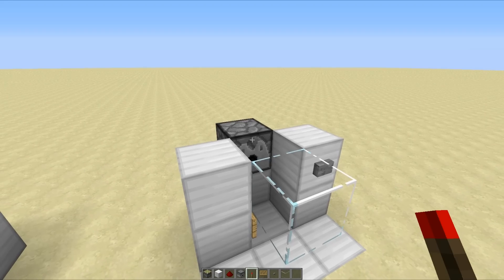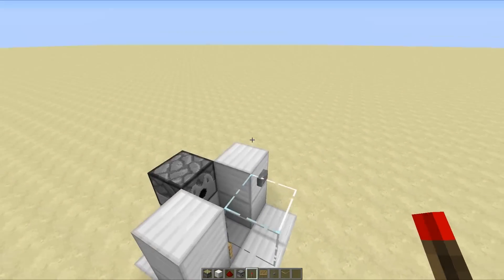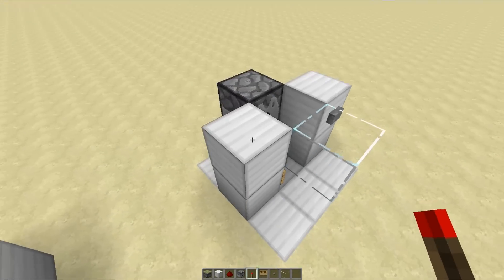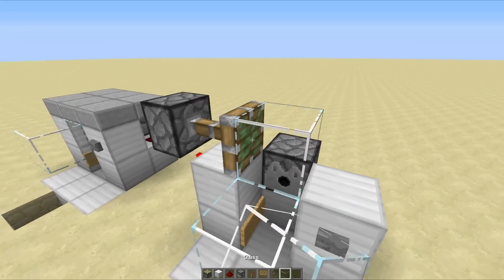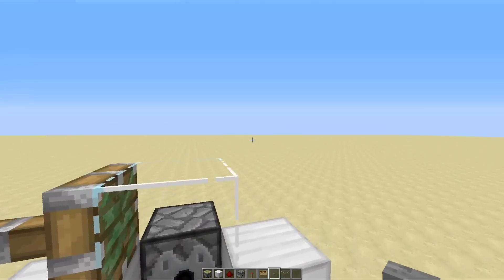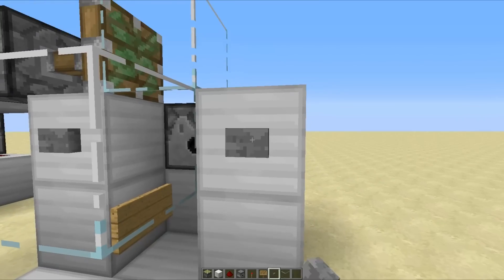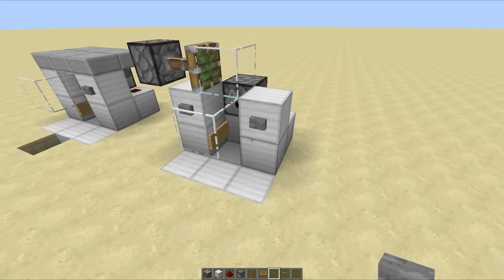Assuming mobs are flowing in from the top down a pipe into this tube, you want to stop them from floating upwards — otherwise your XP will get burnt. A good way to do that is to place a torch on this block, a sticky piston here, and a transparent block here just to stop suffocation. When you hit the button, it opens up, the mobs flow down into the chamber, and they have a roof above them so they can't float up in the lava and nothing gets burned. That design is done.